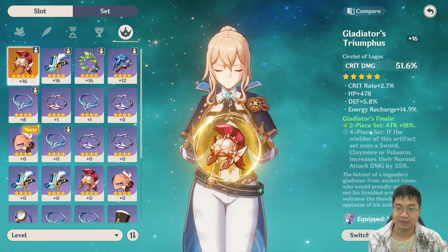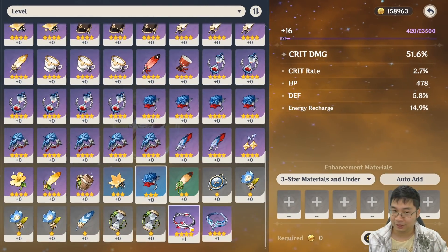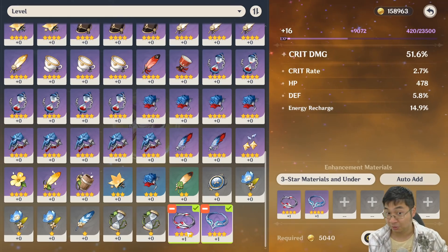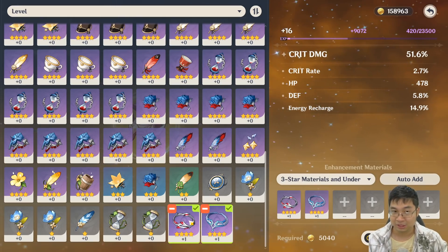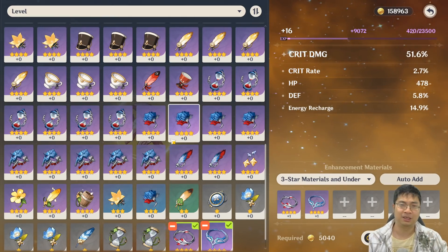After that, if I want to enhance those artifacts I can come over here, click enhance, and I can select from my level one artifacts. Notice I have two artifacts that I don't plan on using — I have leveled them to level one — and I can use them this way, so they're automatically selected. This way you can filter your purple artifacts.